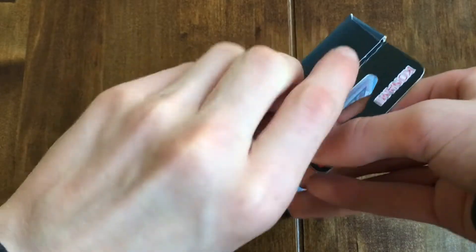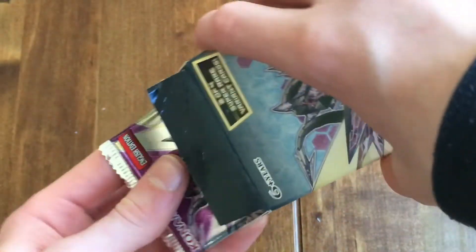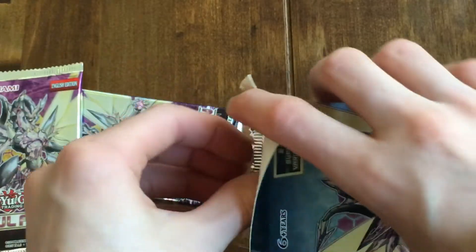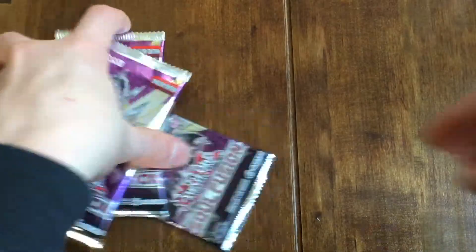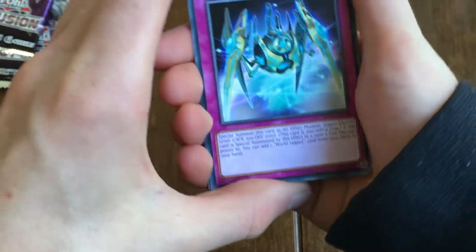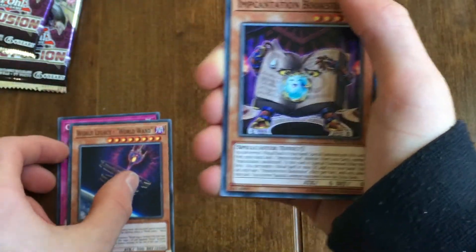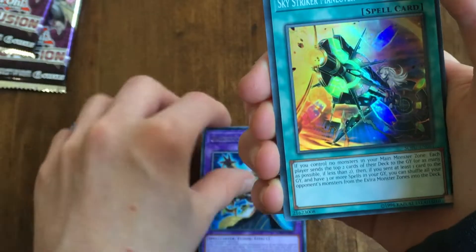We'll start with the Soul Fusion packs. Five packs total. First pack: Crusader Crawler, World Legacy, World Wand, Incantation Bookstone, Invisibility Barrier, a rare Gravekeeper's Supernaturalist, a Super Rare Sky Striker Maneuver, Silomane Great, Emerald Eagle, Eternal Galaxy, and Two for One Team.